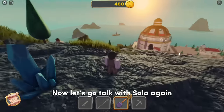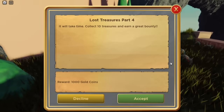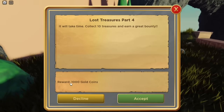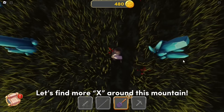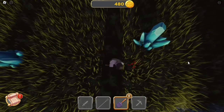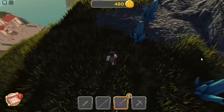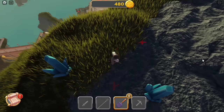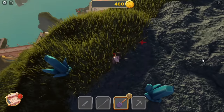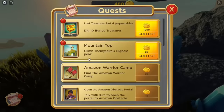Now let's go talk with Sola again and accept the next challenge. As you can see, you will earn 1000 coins if you dig 10 treasure chests. Let's find more X marks around this mountain. After digging 10 treasure chests, don't forget to claim your rewards.